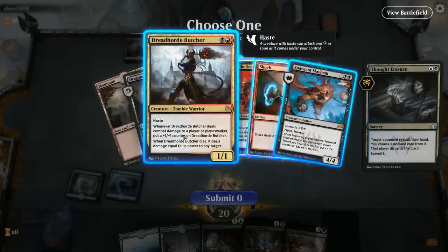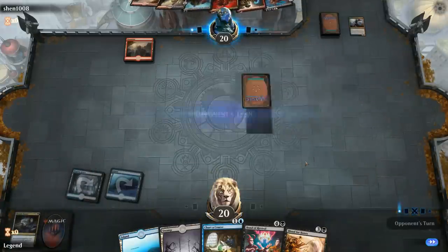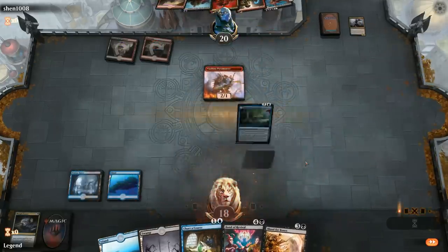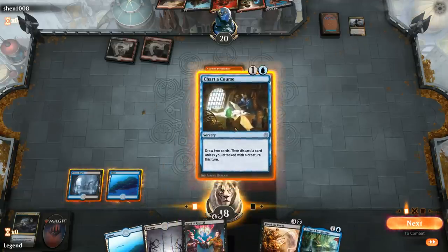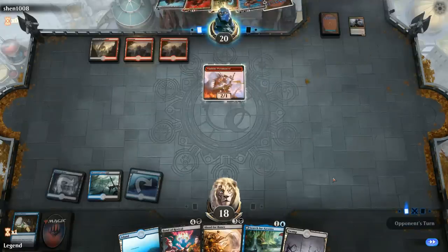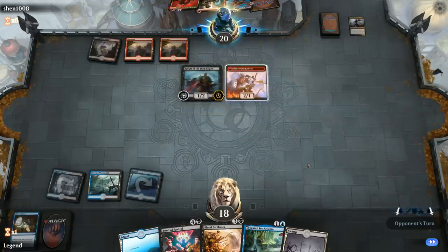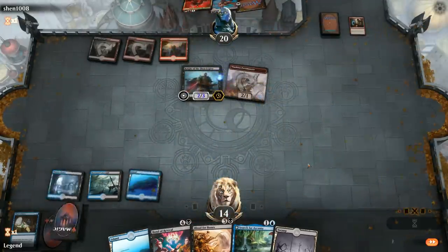Taking the Butcher with Thought Erasure probably buys us the most time. Our opponent doesn't have removal for Dracoseth if we can reanimate it — good news. The bad news is they could have an aggressive start. Turn 2 Viashino Pyromancer. We want to Chart a Course in case we draw into a Stitcher's Supplier to cast a Blood for Bones next turn, but we pick up lands instead and discard one, passing the turn lacking both a sacrifice outlet and a reanimation target.